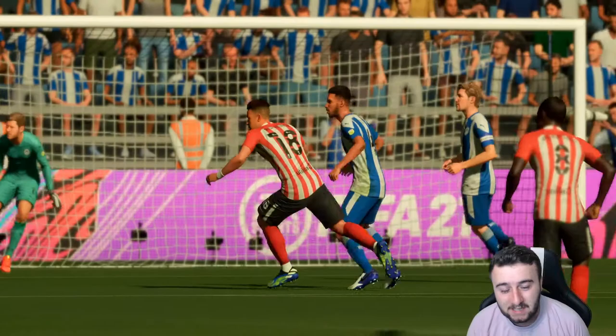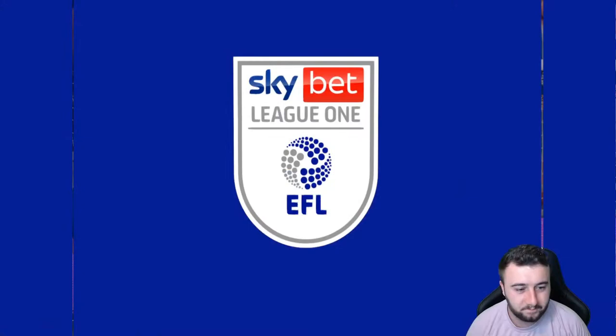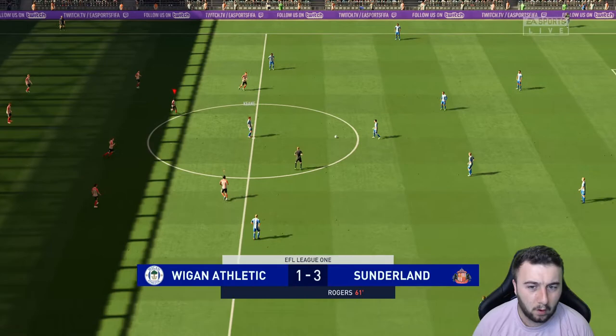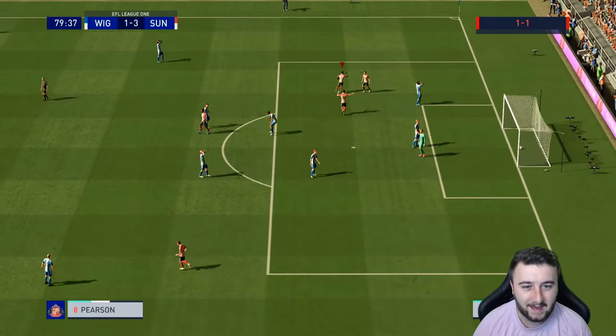Oh my god, that is outstanding — what a goal! That gives him his first hat trick for the club. He's up to 10 goals now — I think that will put him as the top scorer. Into Wilkes, Pearson on the overlap — brilliant player. Is he going to make it four? Yes he is! Arthur Pearson, our youngster who came from the youth academy when we first started, looks to be a very special player. Our new number 8 — and that makes it 4-1 against Wigan.